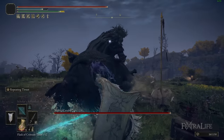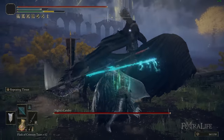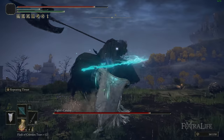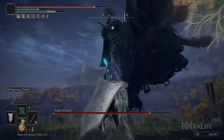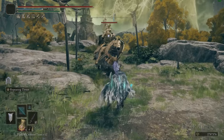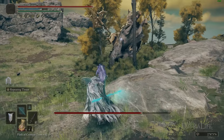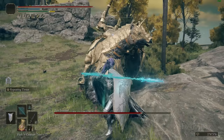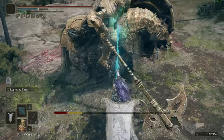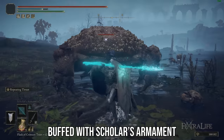When it comes to the Ashes of War for this build, there are two that I like to use, and this is why I was mentioning that if you have two of these spears you can put them both in your right hand — one Ash of War on each. Now the first Ash of War is Repeating Thrust. The reason I like Repeating Thrust on this build is because the extra damage you get from Scholar's Armament is applied to each hit. You hit four times with Repeating Thrust, and each one of those hits gets that extra damage, making it deal a lot more damage than unbuffed.